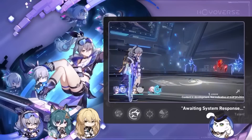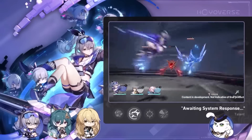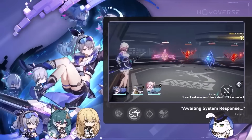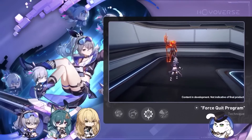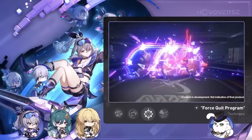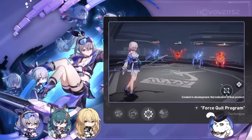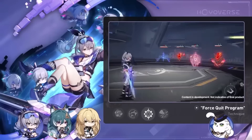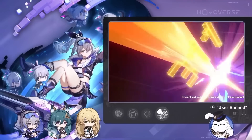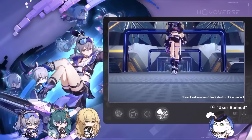With this light cone, though, things change. She can actually ultimate every three actions, because the cone grants a ton of additional energy on her basic, skill, and ultimate. That means much higher uptime on the defense shred debuff — which we hope will be really strong. In addition, she'll be breaking far more frequently with her ultimate, which breaks for three break units on single-target, making her a fantastic breaker with a lot higher chance at maintaining debuff uptime.